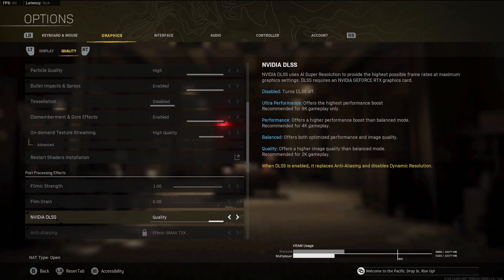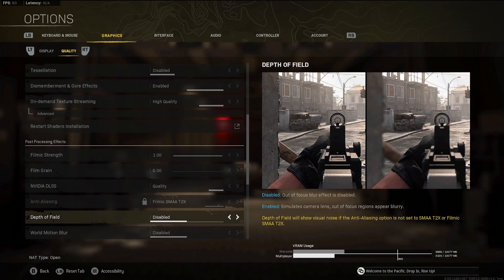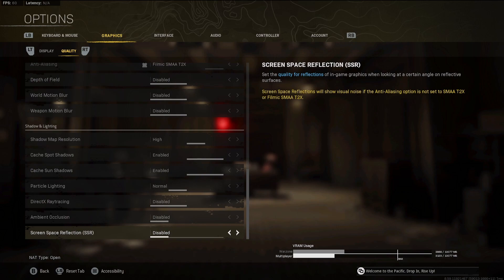If you have a newer graphics card that supports DLSS, have this on quality. If you have an older one, this will be disabled, this will be enabled, and this will be disabled — do the Filmic SMAA T2X, that's the best one. Disabled, disabled, disabled. High, enabled, enabled. Normal, disabled, disabled. And then disabled.